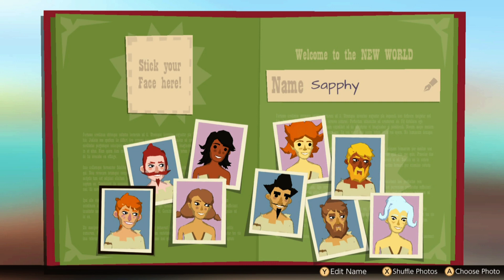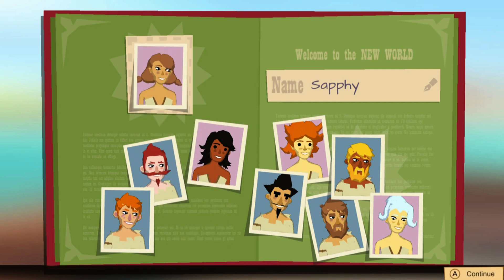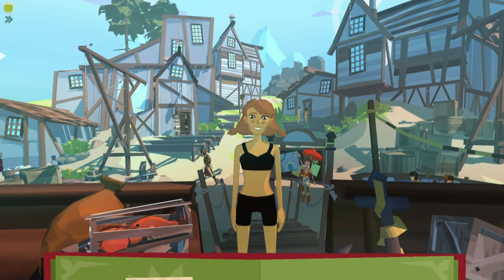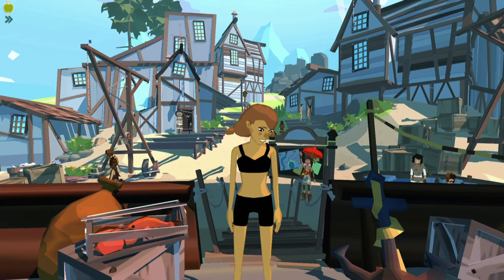Now I gotta choose a face. What do I wanna look like? We all know I look like this dude right here with the goatee. Let's see which one do I wanna be. I wanna be either this girl with the black hair or else this girl with the kinda crazy pigtail hair. I like this one with the white hair too. I'm gonna be this one with the kinda brownish hair and pigtails. It's kinda cute. She looks very cute now that I can see her fully.